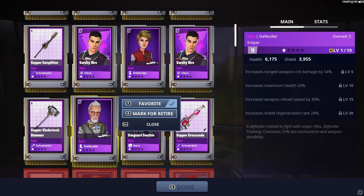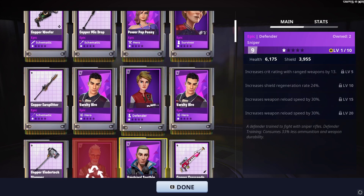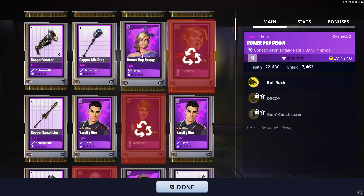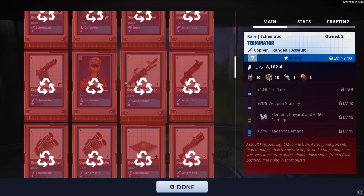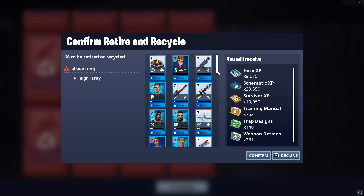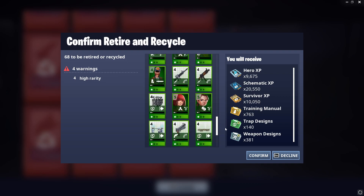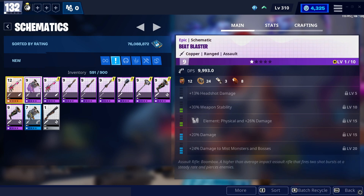There's lots of things in here that I have to recycle first. I don't even know if I have Vanguard Southie, but probably — I will hold on to that just in case. And with these last ten, this is the amount of stuff I'm recycling: 763 training manuals, 140 trap designs, 381 weapon designs, 20,000 schematic XP, 10,000 survivor XP, and almost 10,000 — 9.6k — hero XP. This is the amount that I've collected.